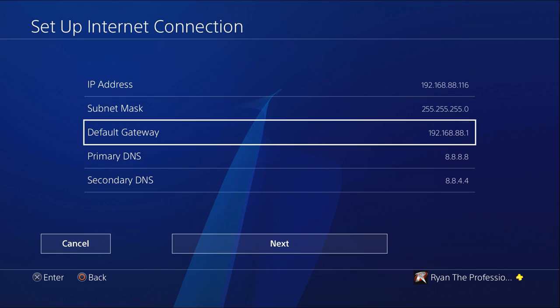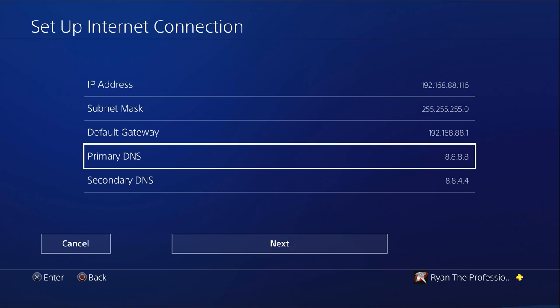If you don't know your router's IP address, go to portforward.com. Portforward.com is a good way of finding out what your IP address is. Usually it's 192.168.1.1. They usually tell you when you get your router.